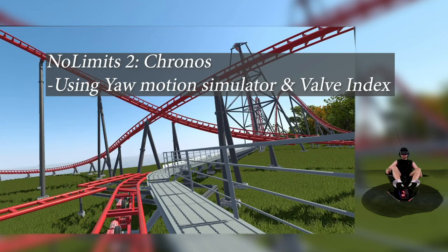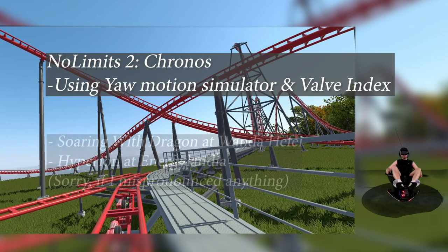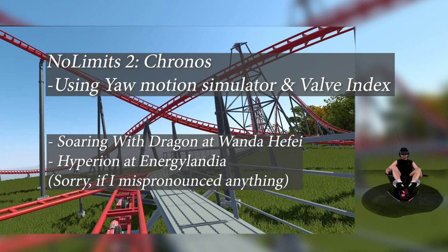The design was inspired by the Soaring with Dragon at Wanda Haifa in China and Hyperion at Energylandia in Zadar, Poland. It features the world's first beyond-vertical backward spike. I'm going through this ride twice — once with the Yaw Limit set to 15 degrees and then with the Yaw Limit set to 30 degrees, so the twisting action will be more enhanced on the second ride.